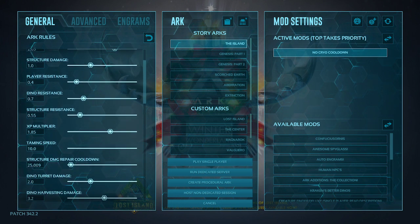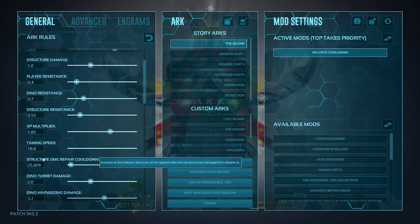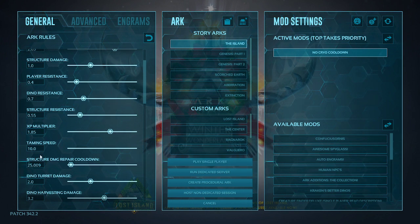Next up, we have our structure damage repair cooldown. I have that set to 25.009, so it's not instantaneous but you're not waiting 20 minutes — you can repair your base. Dino turret damage I have doubled, so that way turrets can at least defend off some dinosaurs while they're attacking you.